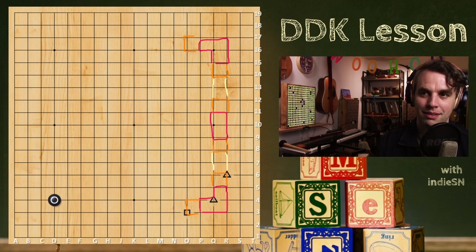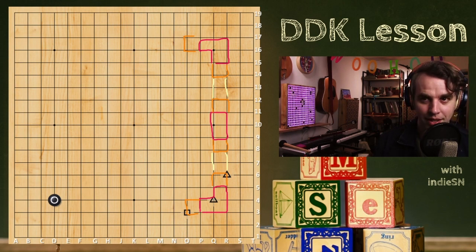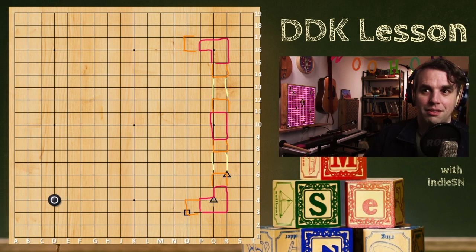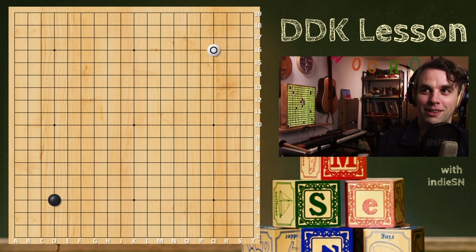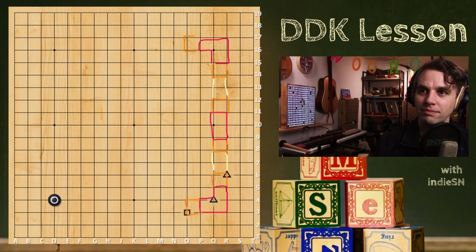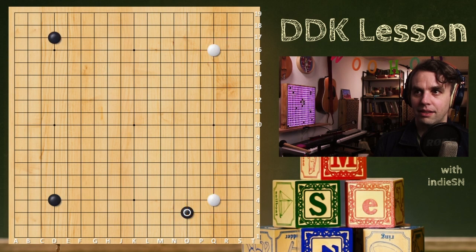The third line is great because you're planting roots down. You get more stable on the third line because you can connect to the bottom easier. If you're playing fourth-line stones, they're more influence-oriented because your opponent can live underneath them. The reason you would take a knight's move instead of the one-space high is just to plant your flag down a little deeper into the ground — the opponent has less spacing to surround that one stone.